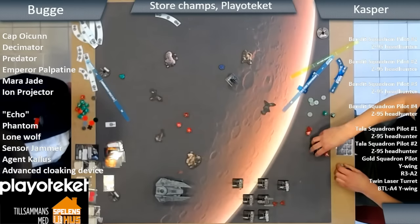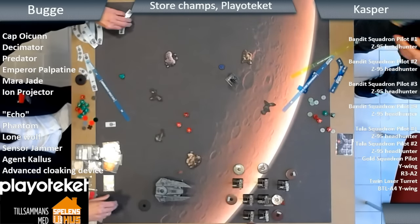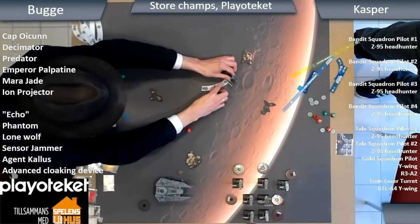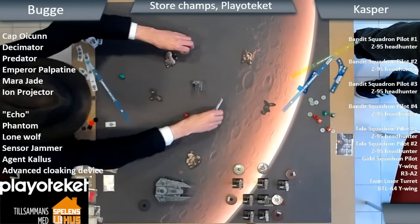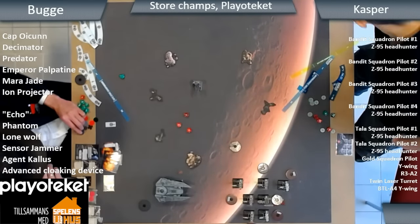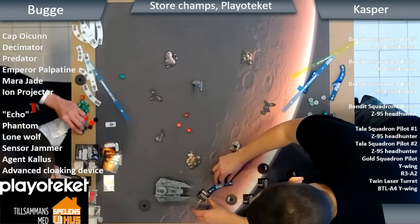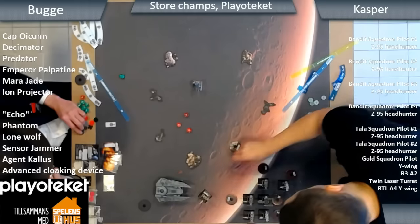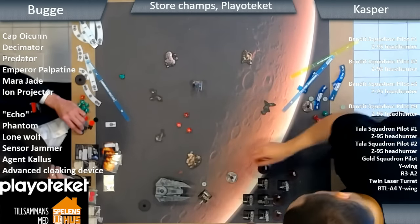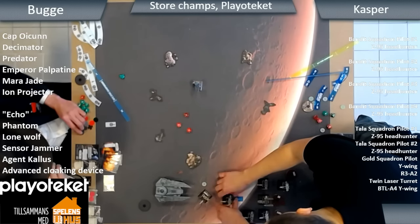It looks like Casper could get a really good block with Oicken and then take him off next turn, then focus the rest of his shots on Echo. Most of those ships will be moving before Oicken, so he's got the opportunity to block basically everything. Interesting to see what Echo does here — is he going to gamble on the flank or disengage and come around? Do you think the Decimator will try a hard three to the left? It might end up on the rock, but a three bank might work. He's definitely going in for the finisher on the Decimator.